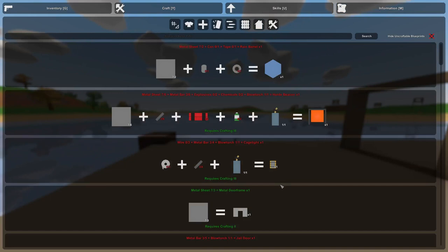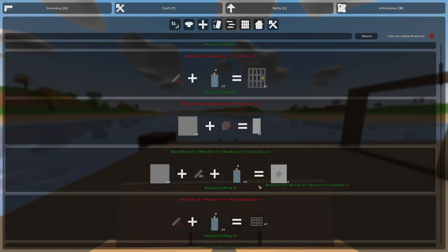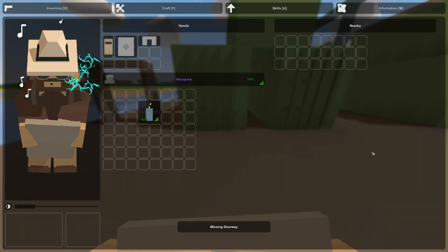Now scroll through and find the item that says metal door frame — it should be right here, and it requires 3 scrap sheets. Click it and now you have yourself a metal door frame. Then scroll down until you see a vault door and craft it with the rest of the materials you have. We now have a door frame and a vault door in our inventory.